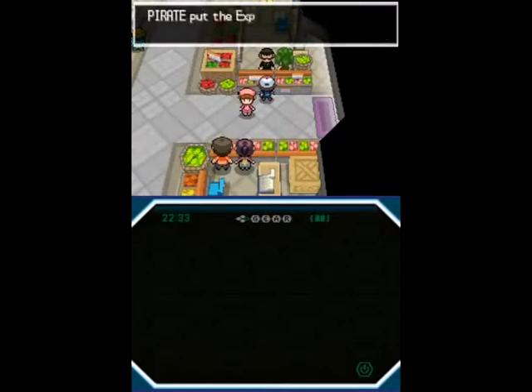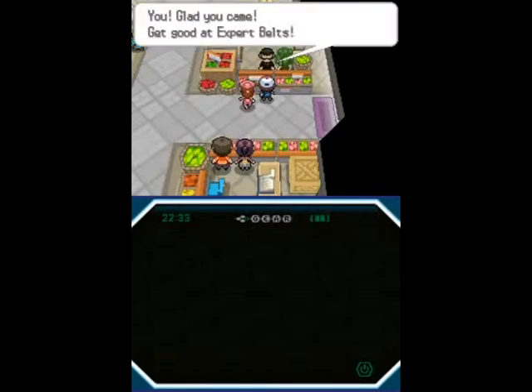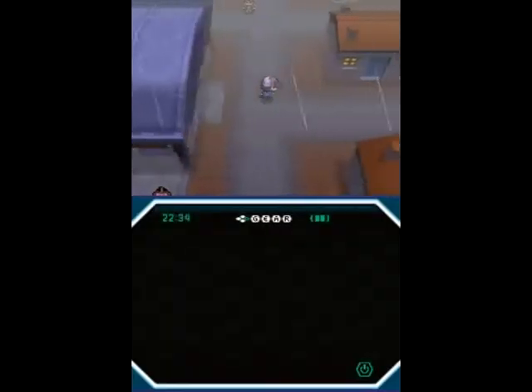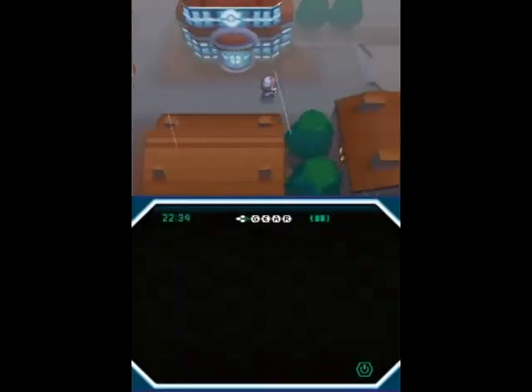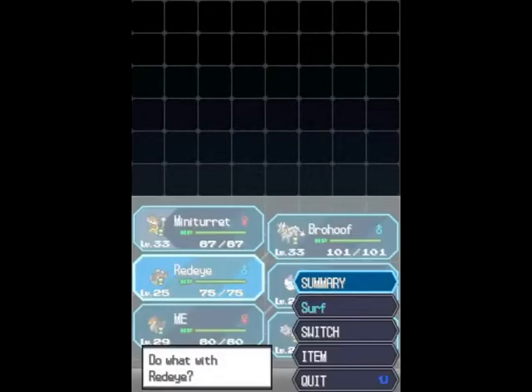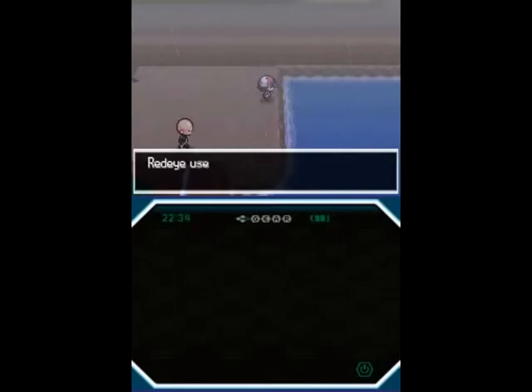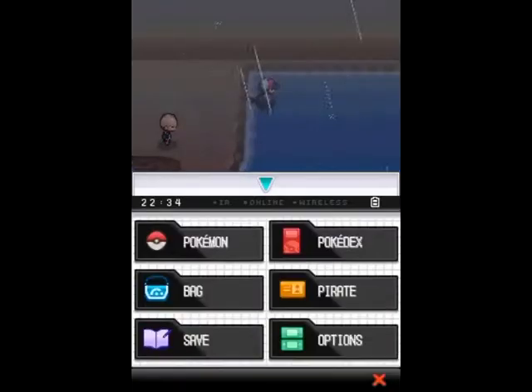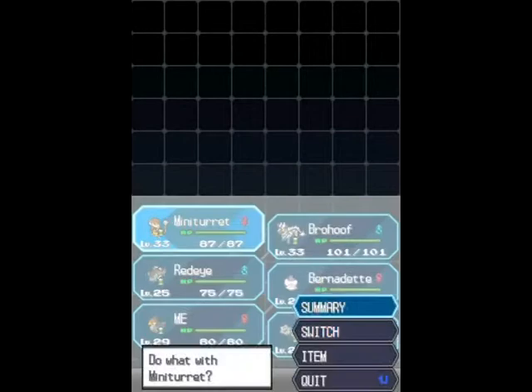Finally, we have another great held item. What the Expert Belt does is give moves a 20% power boost when they're super effective. It's a really useful item because it doesn't have any drawbacks associated with it, unlike things like Choice Items or Life Orb. In fact, the Expert Belt is a really good way to bluff having a Choice Item, and then fake out your opponent with a different move when they least expect it.